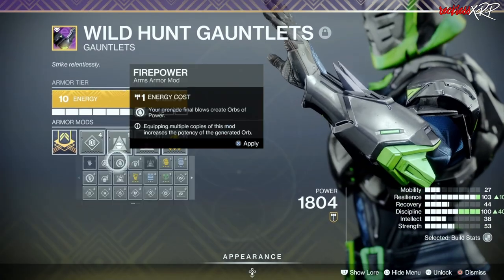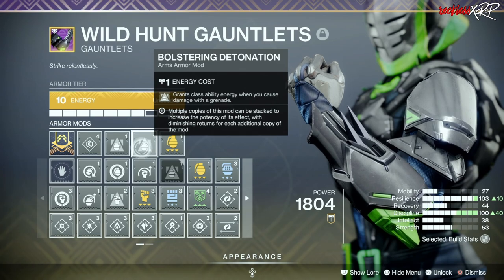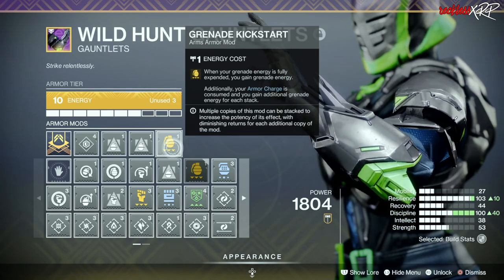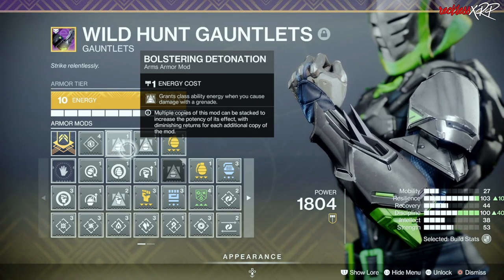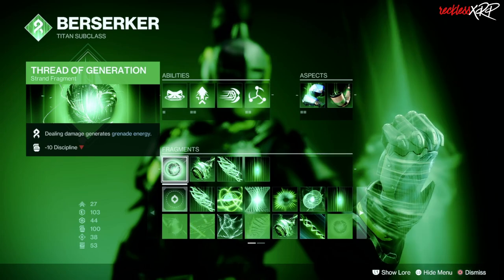For our gauntlets, we are using Double Bolstering Detonation, which grants class ability energy when you cause damage with a grenade. And then we are also using a single Grenade Kickstart — when your grenade energy is fully expended you gain grenade energy, and your Armor Charge is consumed for additional grenade energy per stack. With this build, we are going to focus on our class ability and not the grenades. In GMs you will be suspending champions in the air a lot, and you will be getting your grenade a lot faster thanks to Thread of Generation.